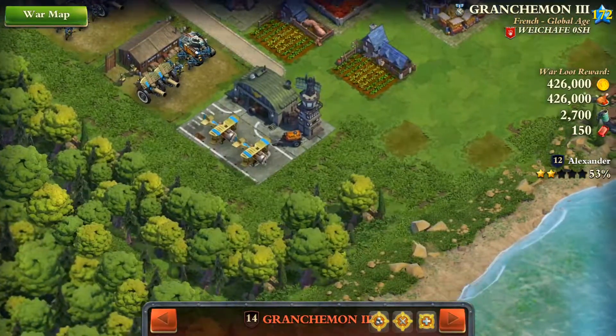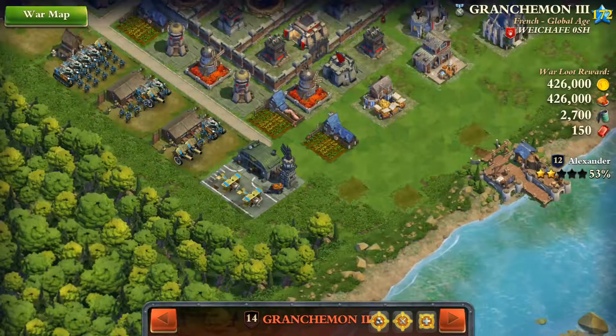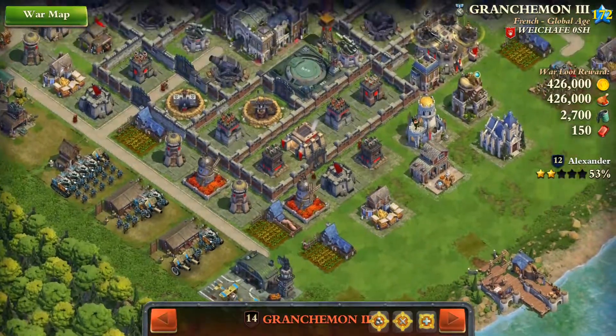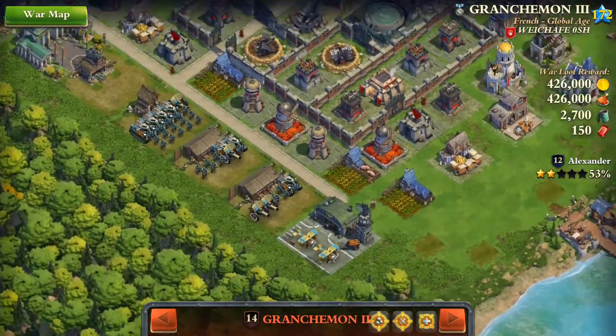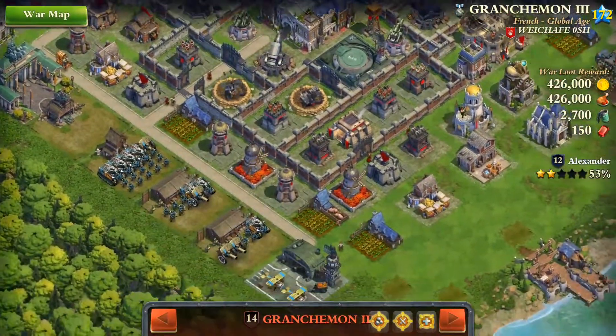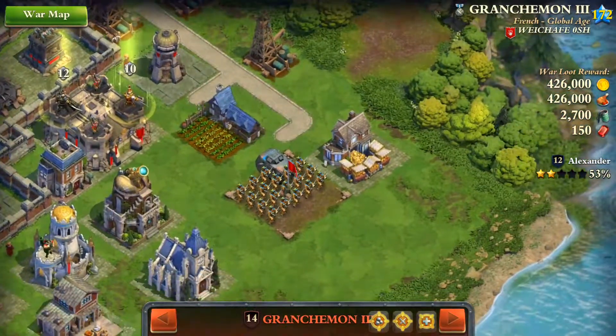My plan is to initiate the attack from here with my generals and heavy mercs to distract the missile silo. As you can see, there is nothing dangerous for my heavy mercs and generals on this side — no cannon towers, nothing here. Then I will deploy my main troops.